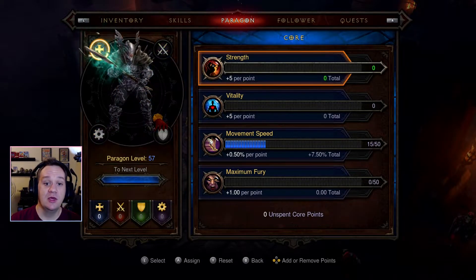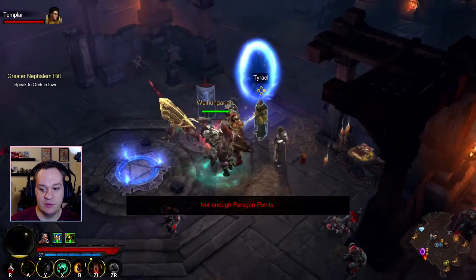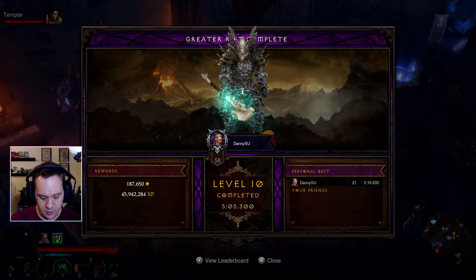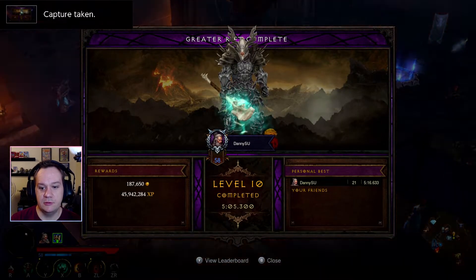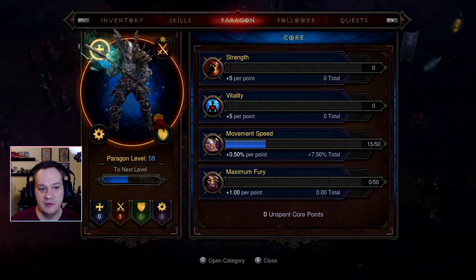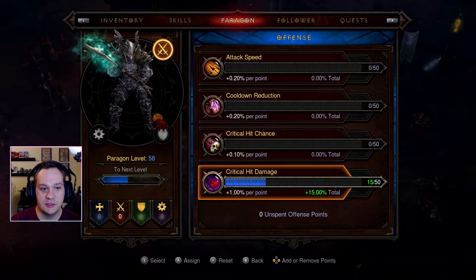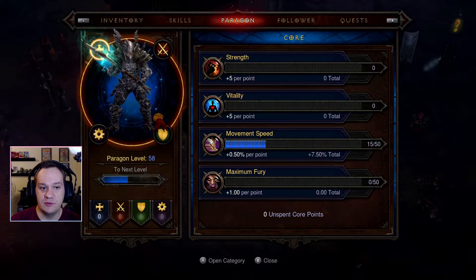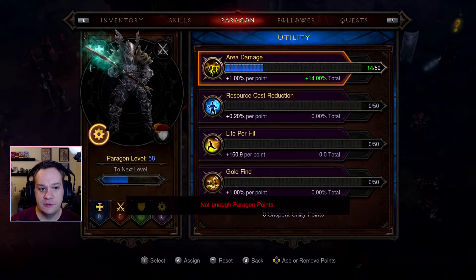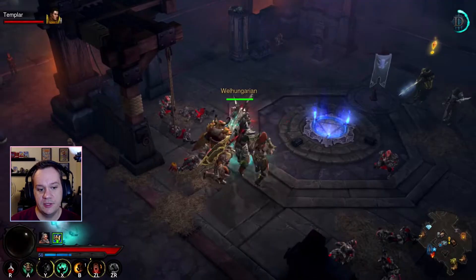As far as Paragon points go, I always try to max out the movement speed first. I usually follow the same formula for every single character: crit hit damage first, then for the core tab movement speed — you want to max that out to 25. Area damage, I always max that out. And then resists, I always max out too.